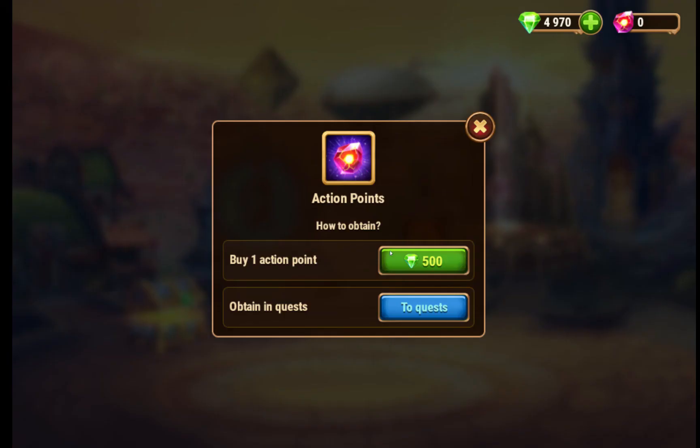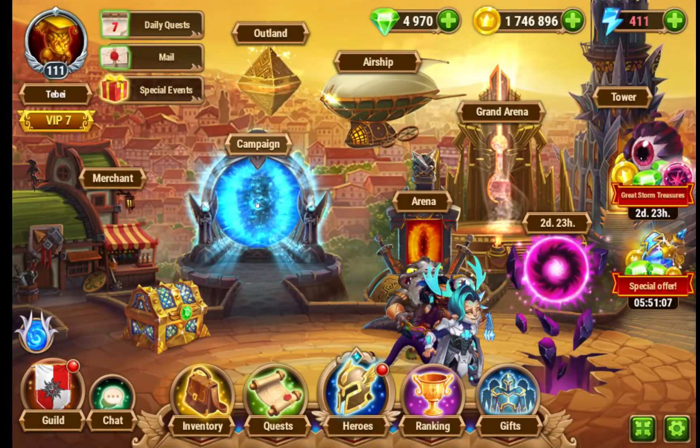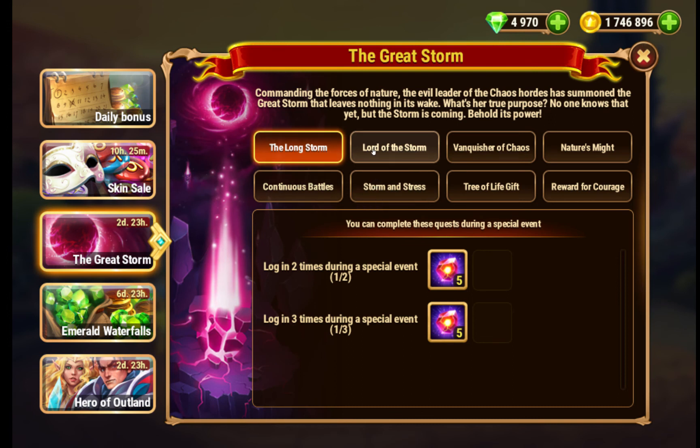If you want to buy an action point, it costs 500 emeralds, and that's not a good deal. So yeah, that was the Great Storm Event. Thank you for watching — please like and subscribe.